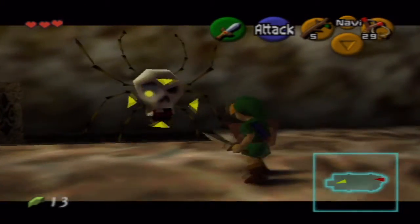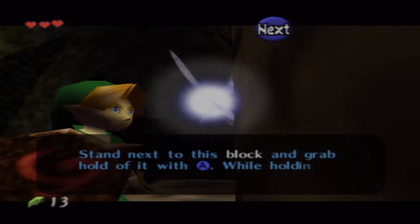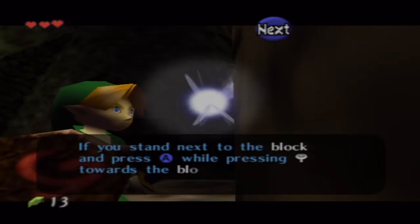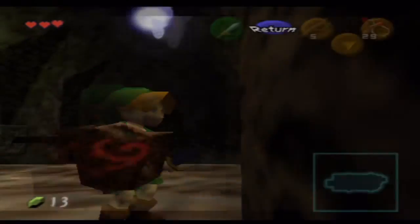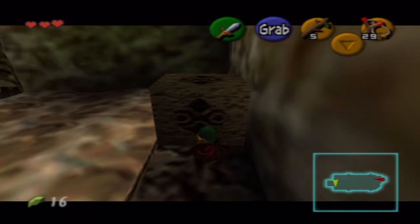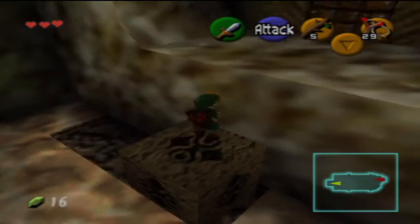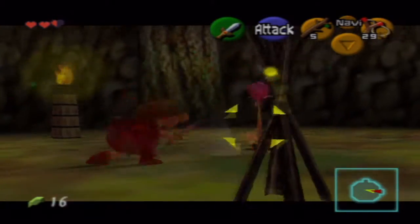Now we have the mechanic of standing next to a block and grabbing it so we can move it around. If you push the joystick towards the block and wait a second, you can climb it by pushing A instead of holding it. Yay, more rupees! We'll bring this block back — reminds me of an Earthbound song, but Earthbound has nothing to do with this game. Or does it?